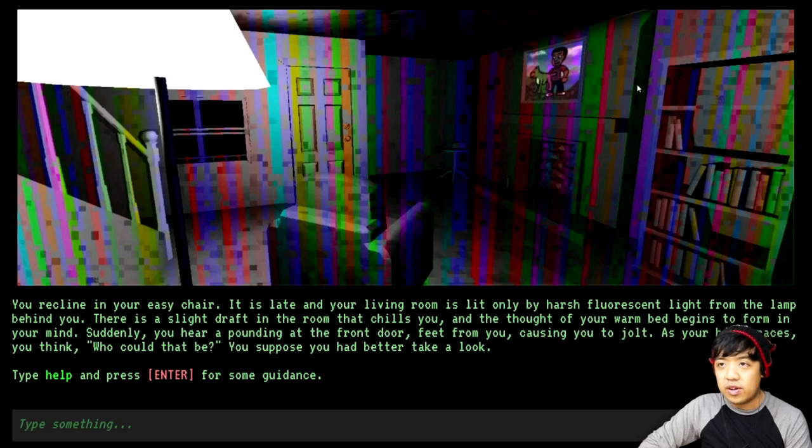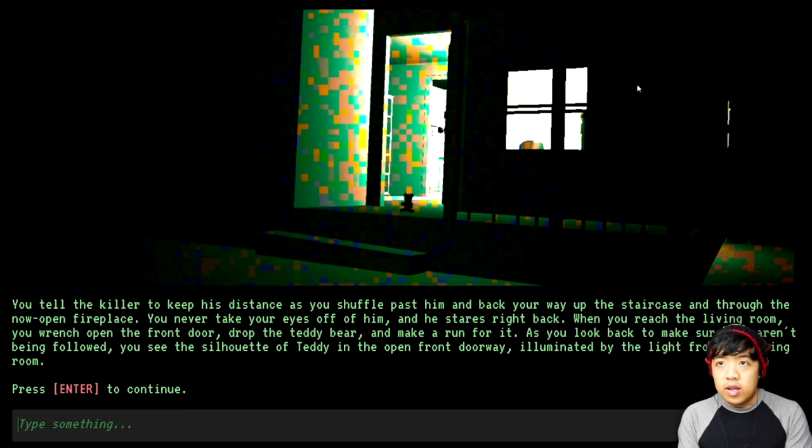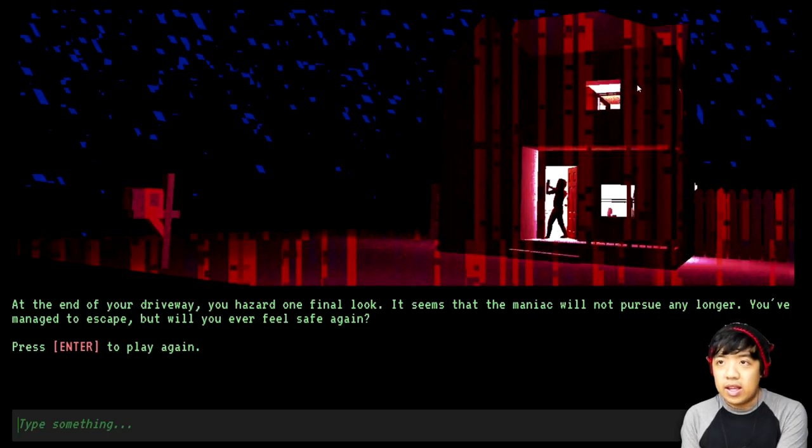You thank the pizza guy for his help, and the two of you share the pizza and discuss the surreal events of the night. You and Randall, as he introduces himself, become fast friends — forming the kind of bond that only pizza can bring. So nothing you would expect — turns out the pizza guy is a lot more helpful than the cops. Now this is without the pizza guy: you tell the killer to keep his distance, shuffle past him back through the fireplace, and when you reach the living room, you wrench open the front door, drop the teddy bear, and make a run for it. The maniac will not pursue any longer — you've managed to escape, but will you ever be safe again?